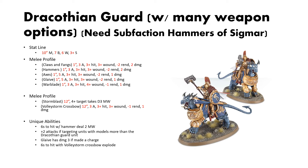For melee profiles: the Claws and Fangs have 1-inch reach, 3 attacks, 3s to hit, 3s to wound, 2 rend, 2 damage. The hammer has 1-inch reach, 3 attacks, 3s to hit, 3s to wound, 2 rend, 2 damage. The axes have 1-inch reach, 3s to hit, 3s to wound, 2 rend, 1 damage. The glaives have 1-inch reach, 5 attacks, 3s to hit, 3s to wound, 2 rend, 1 damage. The Warblade — which is the melee profile you get with the ranged variant — has 1-inch reach, 3 attacks, 3s to hit, 4s to wound, 1 rend, 1 damage. For missile profiles: the Storm Blast is a breath attack with 12-inch reach, and on a 4-up the target takes D3 mortal wounds. The Volley Storm Crossbow has 12-inch reach, 3 attacks, 3s to hit, 3s to wound, 1 rend, 1 damage.